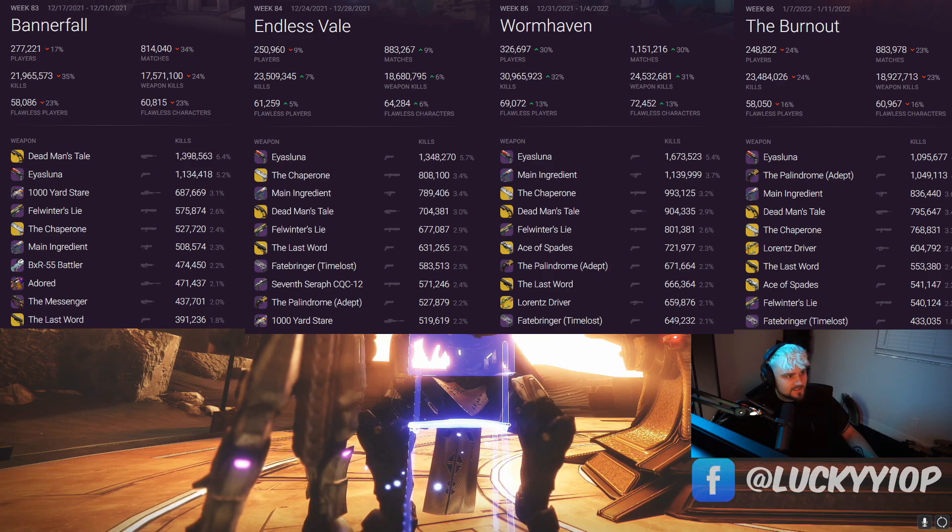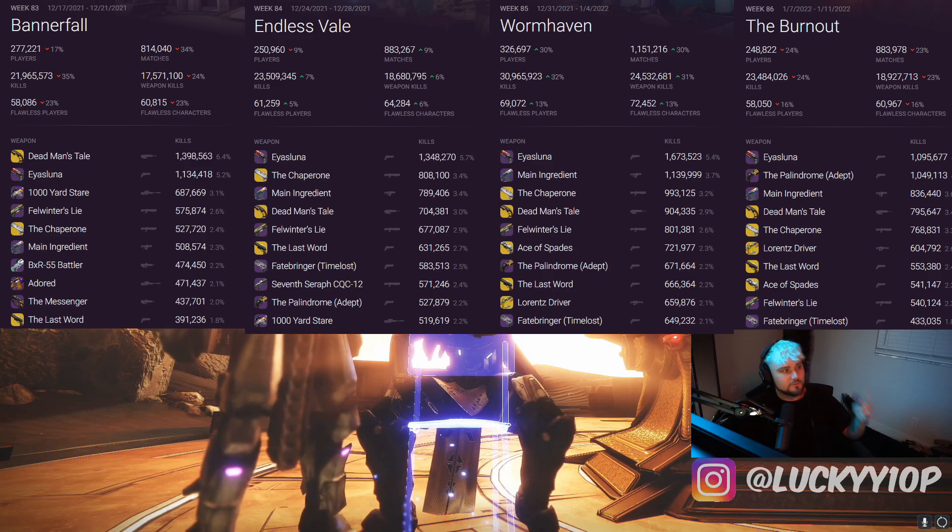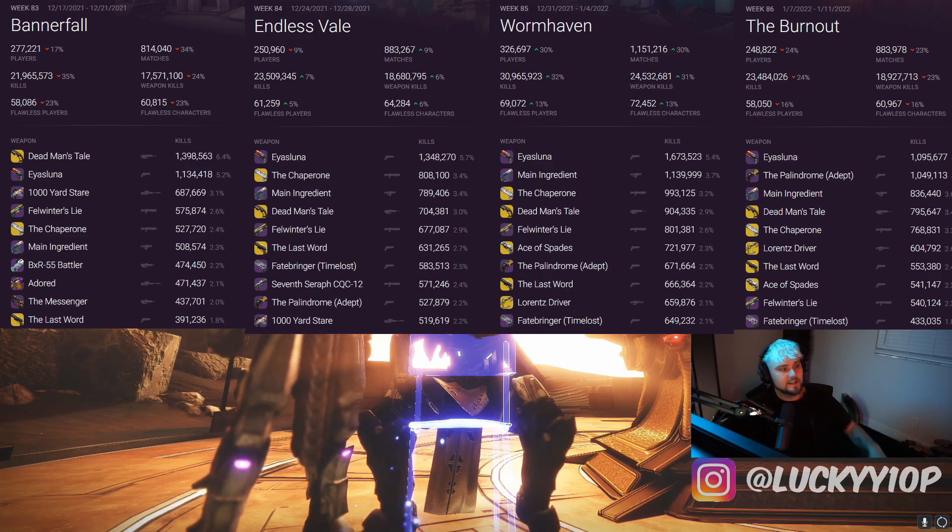Fate Bringer drops because Is Luna is taking over everyone's kinetic slot for 140 RPM hand cannons. Now on to this week's stats: Is Luna is in the number one spot for three weeks in a row. The true meta hand cannon, the true meta weapon in Destiny 2 PvP right now is Is Luna — that's the gun to use, that's the god roll to chase.